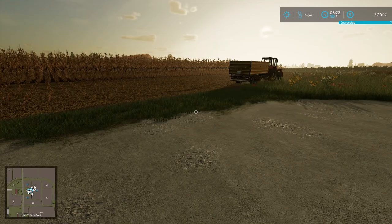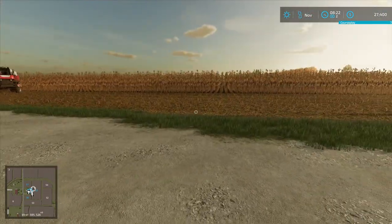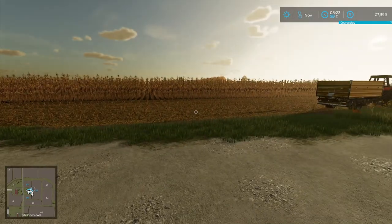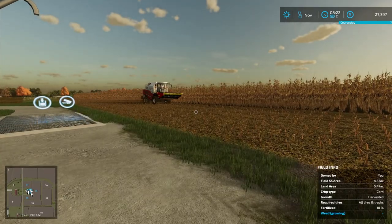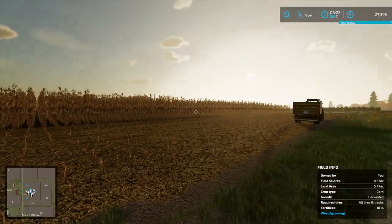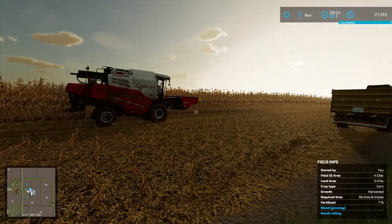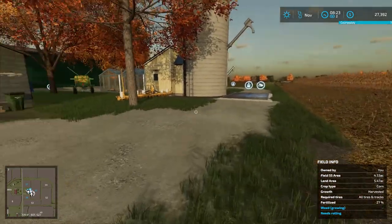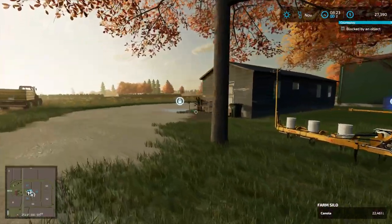Welcome back everyone, it's Chuck Thunder with another episode of my let's play series on Farming Simulator 22 in East Vineland, New Jersey. We're harvesting our corn already and it's on course play, so this truck should be dumping into here on its own. We never really got to sell off any of our canola, so we're still sitting on that — we could be selling it this month or next month.